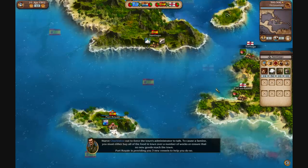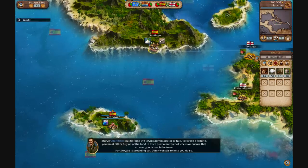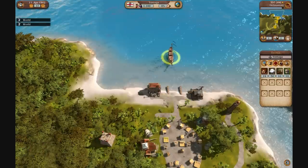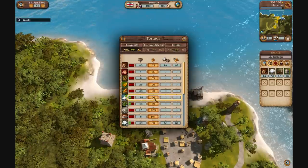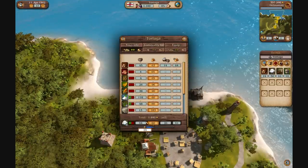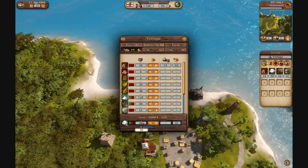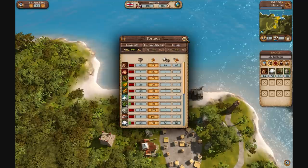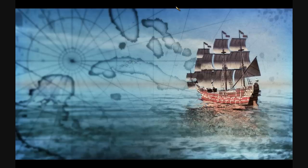Now we're going to check another Spanish city — or even an English city — to see what they're selling cotton at. Going to their island and looking at the price of cotton: sadly, if I were to sell 50 I'd get 3,000, so I'd be making zero or negative profit. So we know not to sell it to this island because they are also producing it.